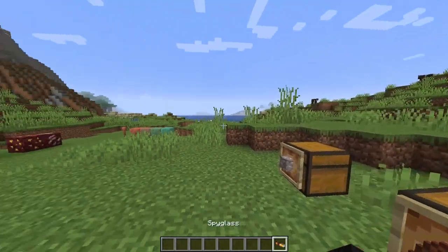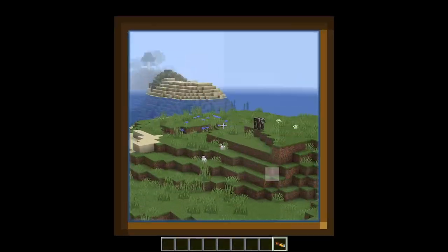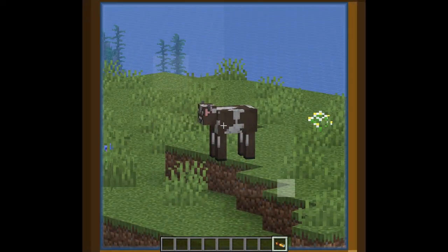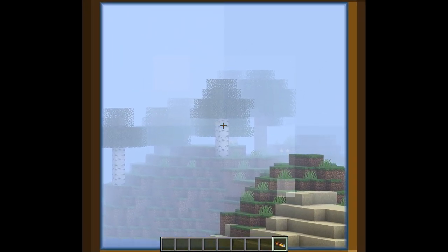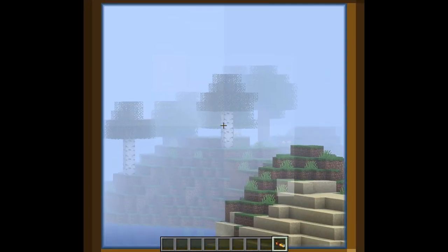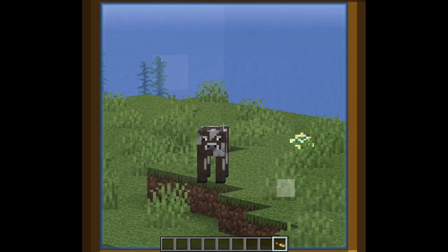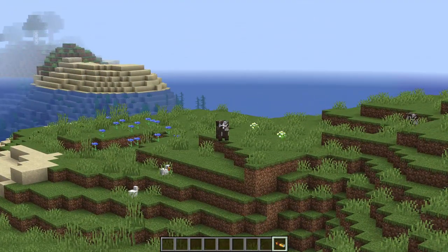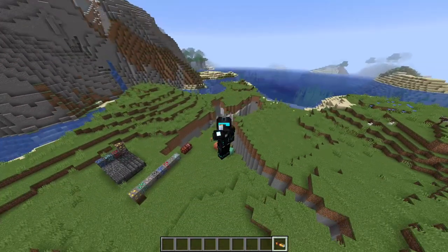Next, of course, we have the spyglass, which I covered in another video at the start of 1.17. It zooms in a lot. I have the OK Zoomer mod installed — comparing them, the spyglass actually zooms in significantly more than the mod's zoom. You can also clearly see the glass effect when looking through it, like a real spyglass. And it looks cool from the outside when someone else uses it.